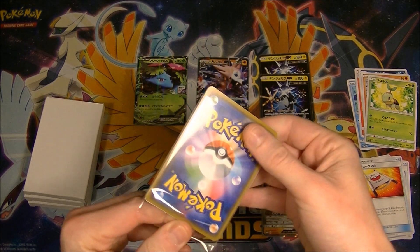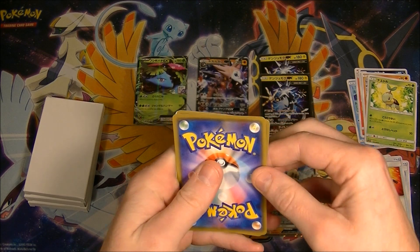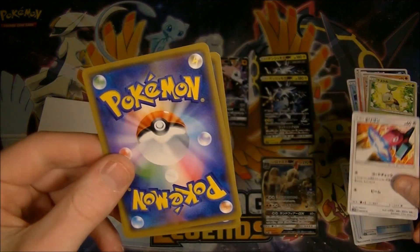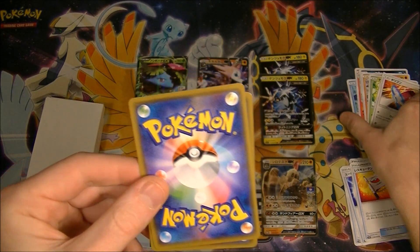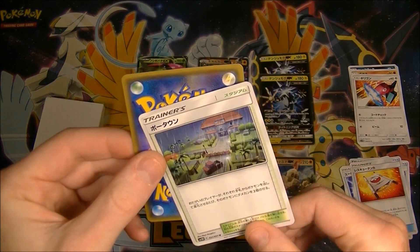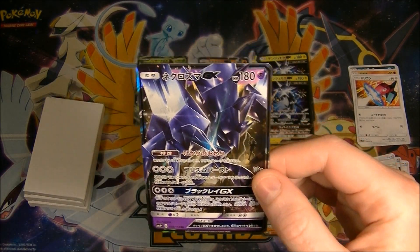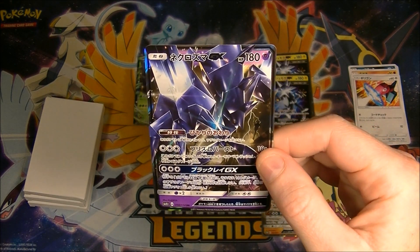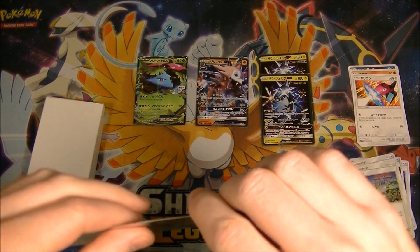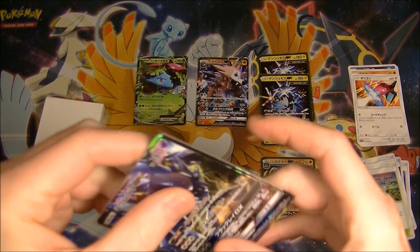I still really want to get the Alolan Raticate GX as well, which is another one of these Card Gym promos that hasn't been released in any set yet. I kind of like the fact that they're not in any set — you can only get them that way, that's pretty cool. Next pack: Porygon — oops, same color, wrong pile. We got Poe Town, and we got a Necrozma! That's a good one actually.